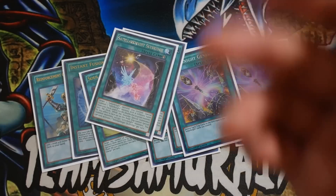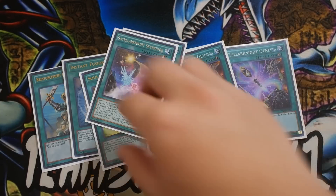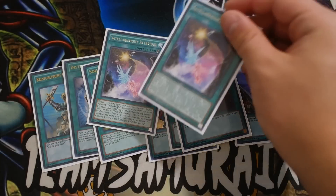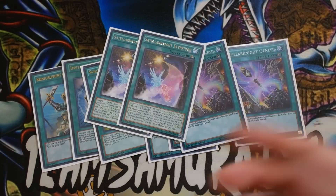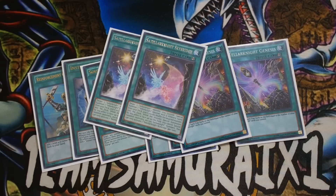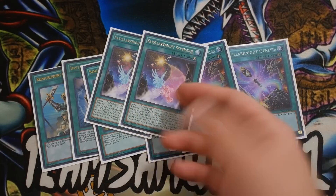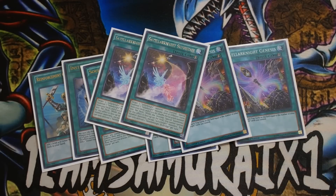You basically summon Vega, activate Skybridge, bring out Unukali, Unukali dumps Deneb, and Vega will be recycled back to the deck. This card is treated as any Teller Knight monster and basically adds a little bit more consistency to the deck. If you see any Teller Knight monster and this card, you're already guaranteed a Teller Knight monster — especially Deneb on the field first turn. So Skybridge is just really, really good. Especially if you open up Unukali with this, you can basically go into Batlamius.